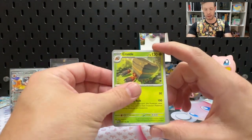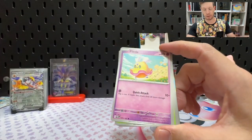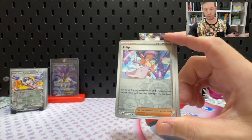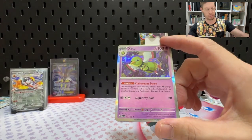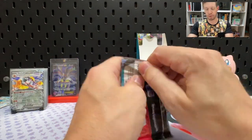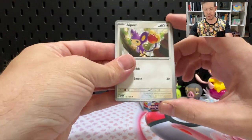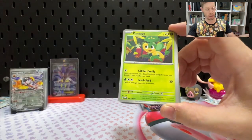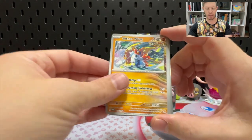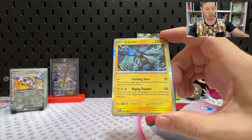Last bundle. Can we continue with the luck we've had so far? We still need to see a special illustration rare — I say 'secret' all the time by mistake. Can we pull it here? A Zatu. Can this pack come through for us? Send me luck by hitting that subscribe button and liking the video. Golisopod — that's one we haven't seen yet. Reverse Gible, Reverse Tinkaton, and Zekrom.